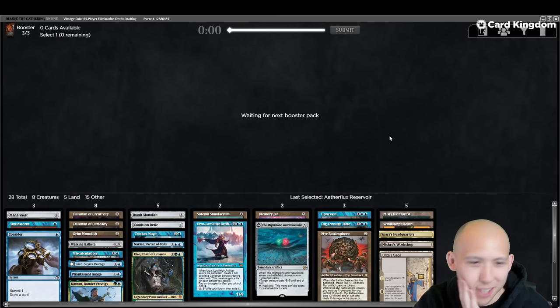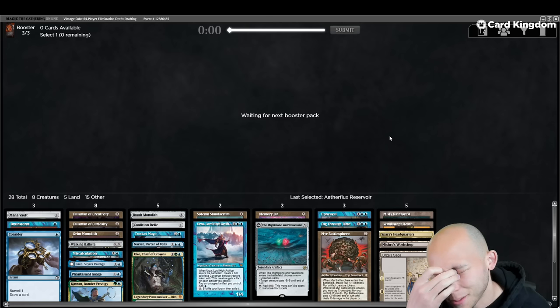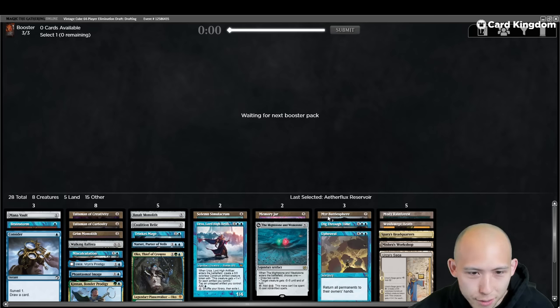This deck's fine. I wish it had more interaction — we picked up Counterspell or Force... we saw very little counter-magic. We saw Mana Leak and the Miscalc. I guess I passed Mystic Confluence pick one pack one. Overall artifact count: one, two, three, four, five, six, seven, eight, nine, ten, eleven. That's plenty for Workshop.